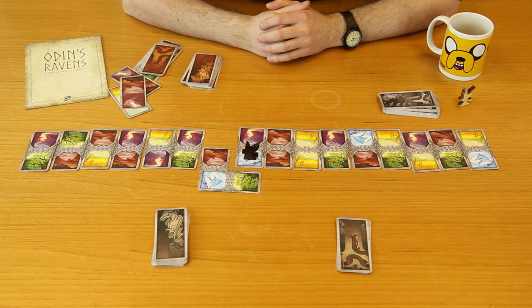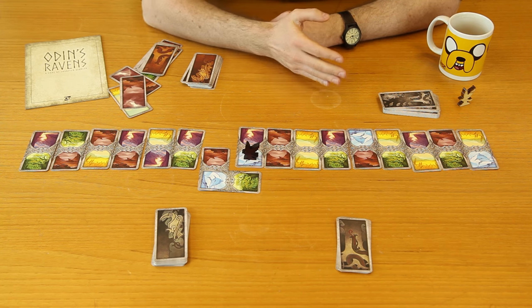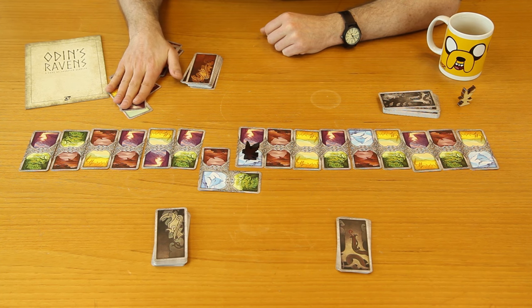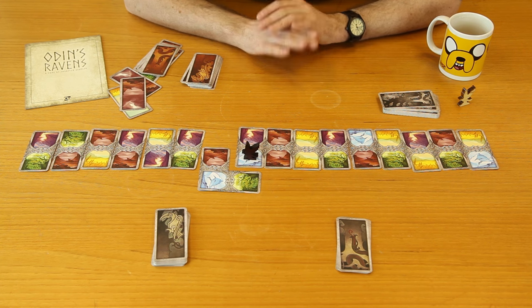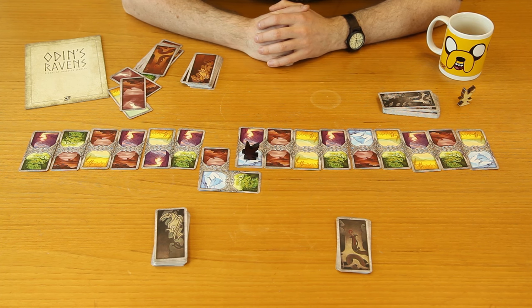The only other thing to note is ties. Whichever player went first — if they get to the end first — the other player has one more turn to try and get to their end of the flight path. If they manage it, the winner is the player who has the most cards in hand — the player who got to the end using the fewest cards wins. If there's still a tie, it's a tie and you'll have to have a rematch.